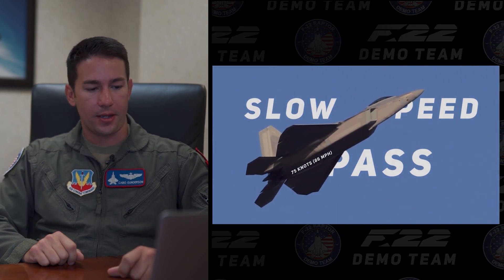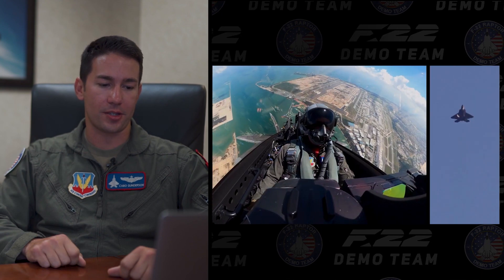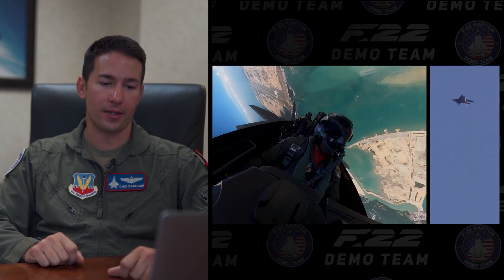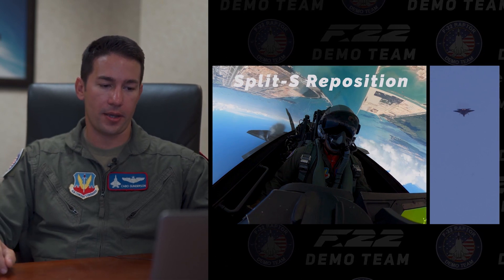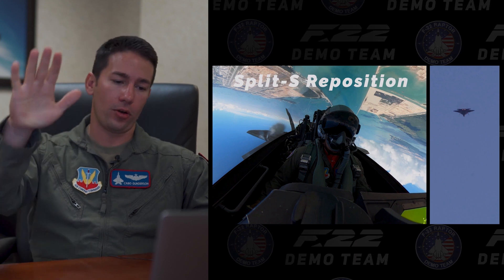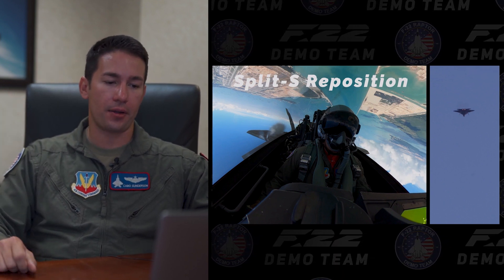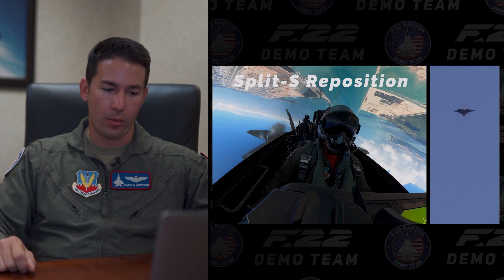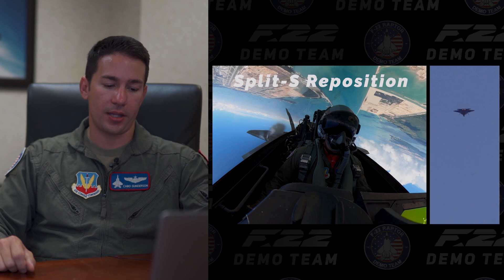Slow speed pass — down to 75 knots, which is really slow when you think about a 60-plus-thousand-pound airplane going that slow. Then we power out of that: from 75 knots, using all 70,000 pounds of thrust, we go straight up in the vertical, climbing up for a split-S reposition. I'm doing about 45 degrees nose high out of that, climbing in max afterburner, looking for 4,000 feet and 200 knots as our target parameters to complete the split-S maneuver.